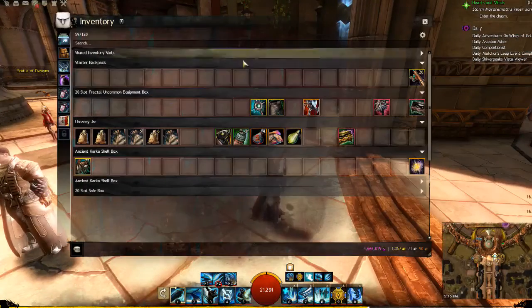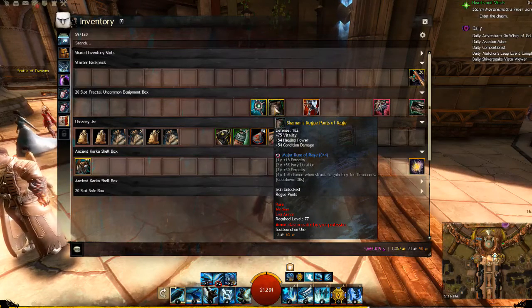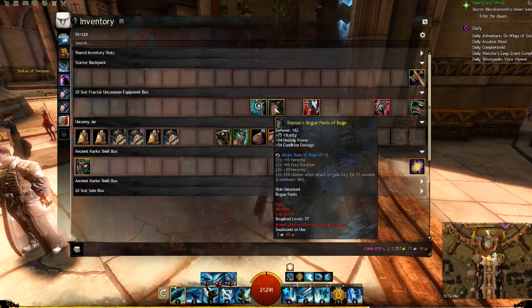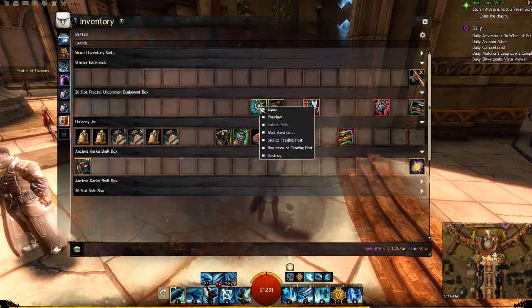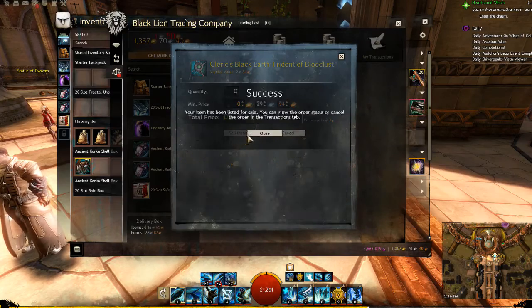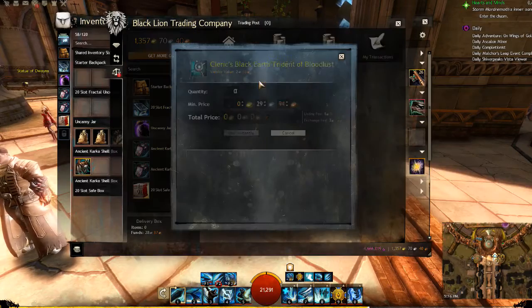Now, the rare items here — if I salvage these because they're above level 70, I stand a chance of getting an ecto. An ecto is a rare crafting material that has substantial value. However, the chances of getting it range from about 50-50 to 40 to 80 percent, depending on which salvage kit you use and what level of magic find you have. I find it a little quicker and easier to just sell them, because they get a pretty good value. If it didn't give me at least close to 30 silver, then I would salvage.